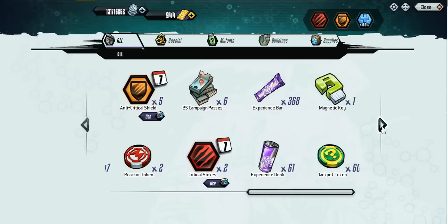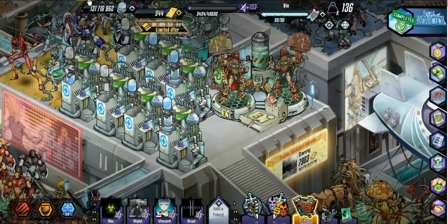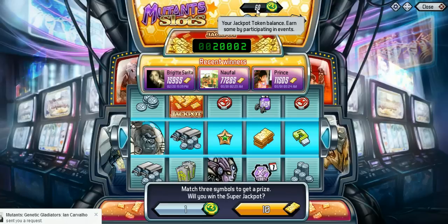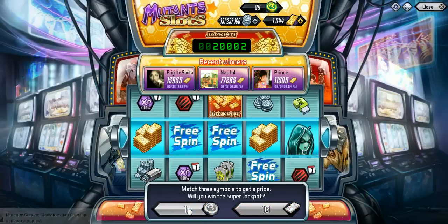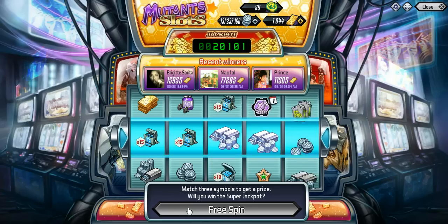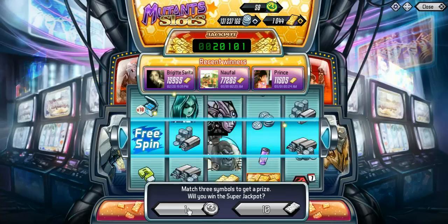Yep, so it is cheaper to get three of the $2 ones than it is to get the $5 one like I was gonna get. So I got 40 extra spins — that's basically 400 extra gold. Alright, so we're gonna spend 20 of them on this video and we'll do 40 of them later on. And I get a free spin right off the bat.